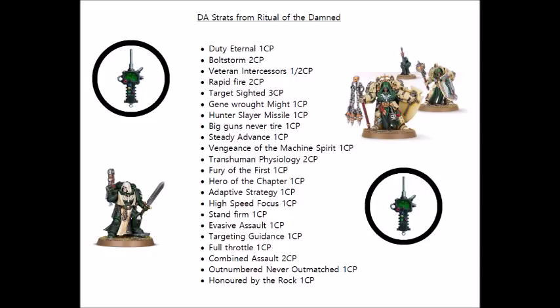Bolt Storm for auto-hitting auto-bolt rifles, Rapid Fire to shoot twice with the standard Bolt Rifles, and Target Sighted to allow Stalker Bolt Rifles to snipe a character. Having extra range will make any of these options a bit more viable, particularly for the Stalker and regular Bolt Rifles, as they get the full 6-inch bonus from being in Devastator Doctrine. There's Veteran Intercessors for plus 1 leadership and plus 1 attack, Gene Rort Mites for a Primaris melee unit to get extra hits on 6s, and Hunter Slayer Missile — the chance to do D3 mortal wounds with a Repulsor, which can be a cheeky way to finish off tough enemy units at the end of a shooting phase.